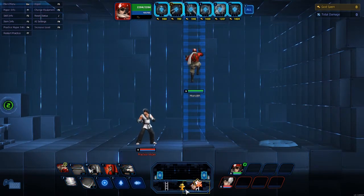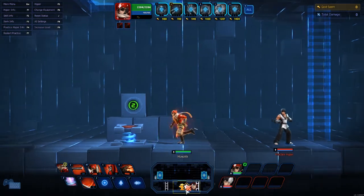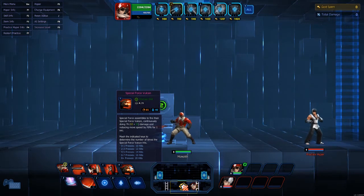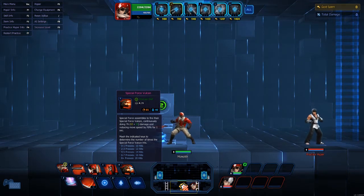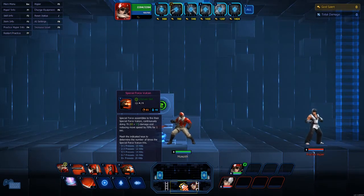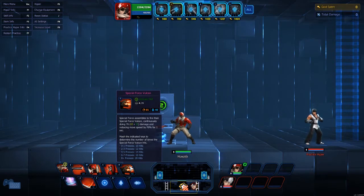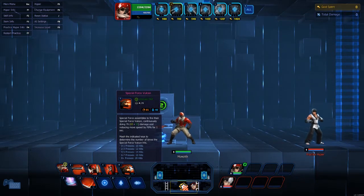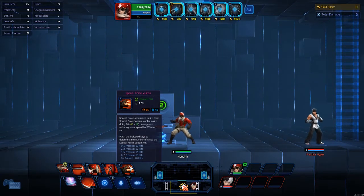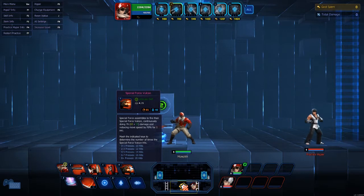The buff is the only skill that can be used elsewhere — it can be used on the ladder, even in the middle of the air, doesn't matter. His R: Special Force Assembles to fire a Special Force Vulcan continuously, doing applicable damage based on your skill level and item build, and reduces enemy movement speed by 70 percent for one second. That is a huge movement speed reduction.